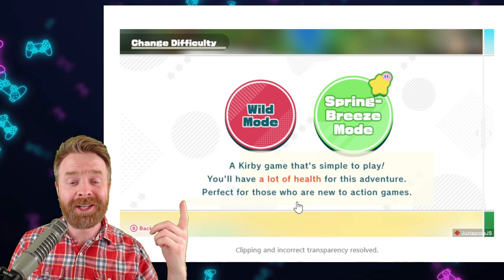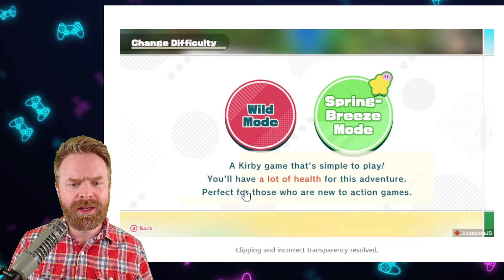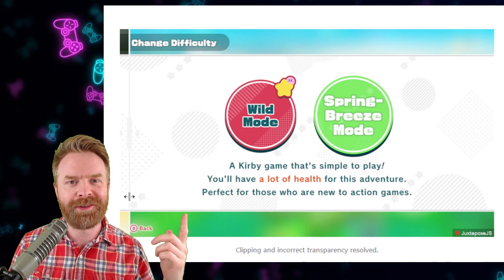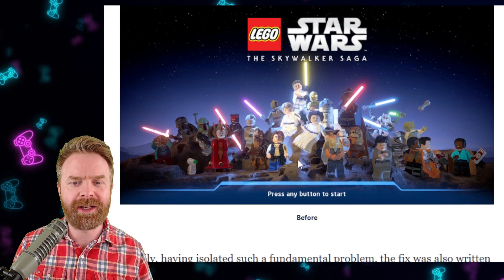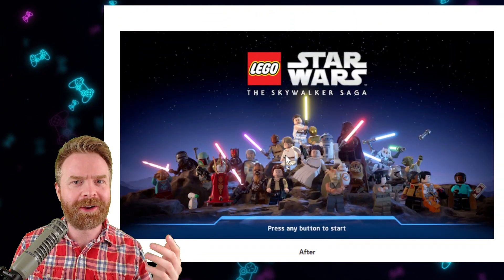With Kirby and the Forgotten Land, if you take a look at this text box, it's overlapping one of these options and it's got a very interesting shape — and this is before. Here is after. Things have been cleaned up significantly. LEGO Star Wars also got cleaned up. This is before, and if you take a look specifically at the lighting, here is after. It's almost as if HDR has been applied.